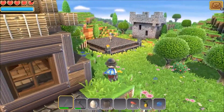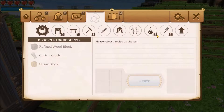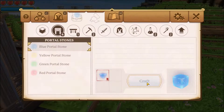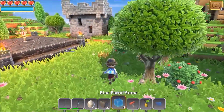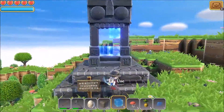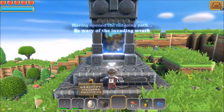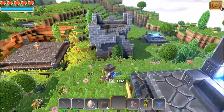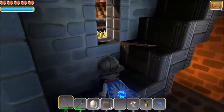Our quest for portal blocks is over, because we have got enough to make a portal. Let's see — blue portal stone. There we go, these are three blocks which we actually needed. Let's place them. Okay, this is the portal. But we are not going to go into this portal just yet, because I want to explore these buildings here, and they contain some useful stuff.